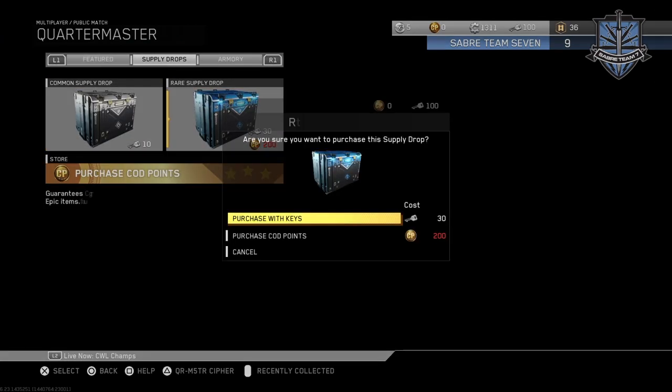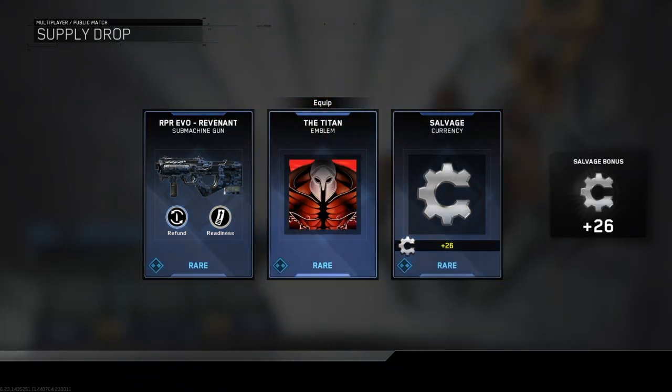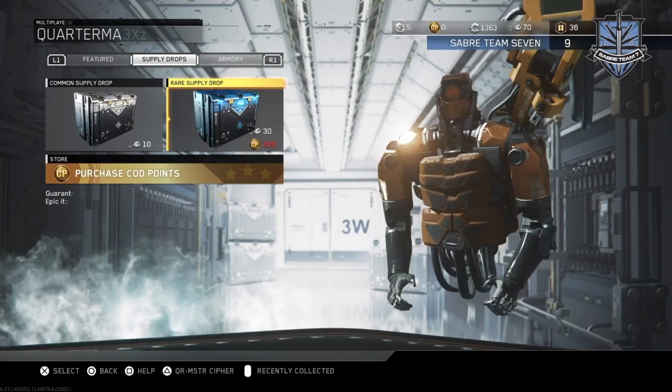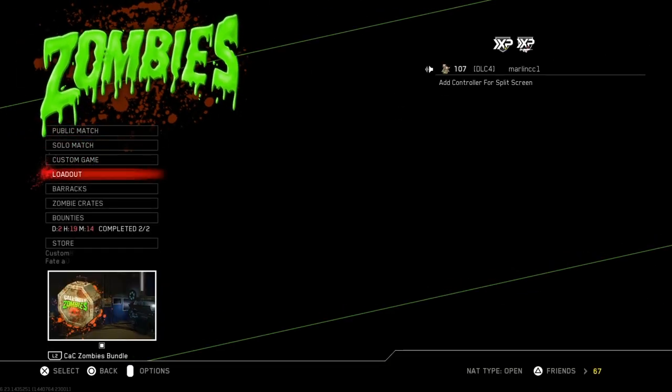Quartermaster — open up one of these in multiplayer. Alright, and then open up, use the rest for zombies.